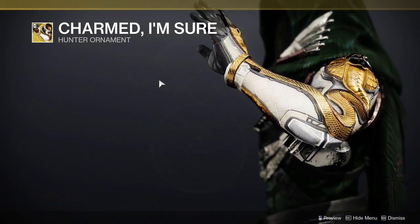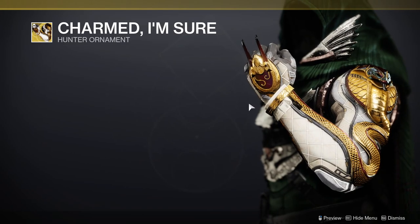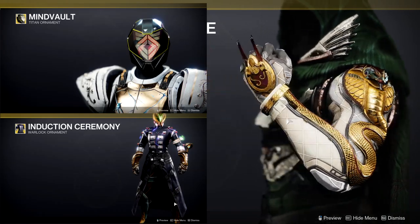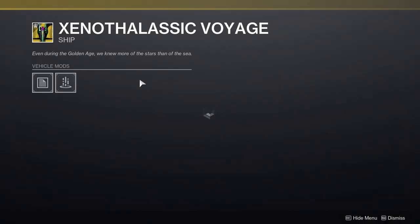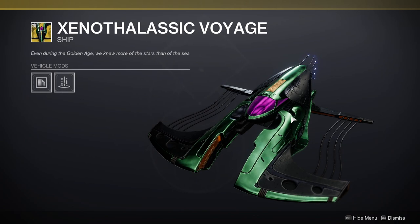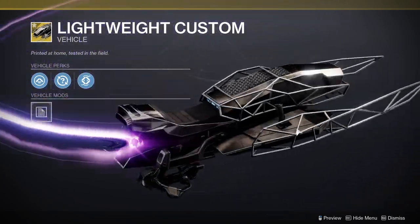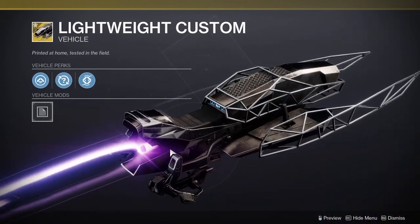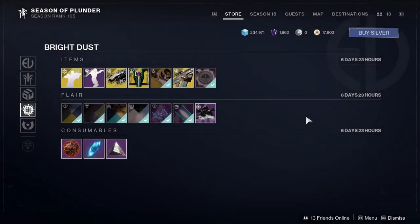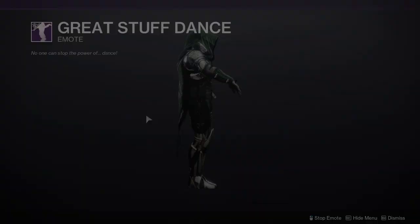We have Charmed, which is the snake-infused Liar's Handshake. We have the Xenothelastic Voyage, which looks pretty cool. And the Lightweight Custom — I was actually tempted to get this one just because it does look really cool, and whatever the fire effect is called looks super cool.